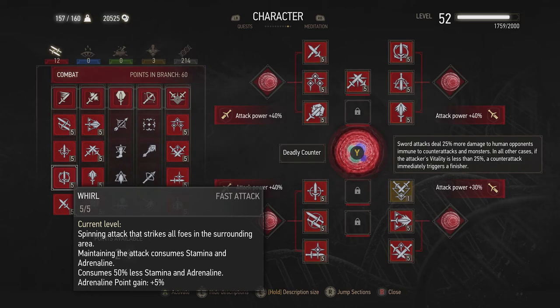But you can see as you put more points into it, it gets better. It says it consumes 50% less stamina and adrenaline, and adrenaline point gain plus 5%.